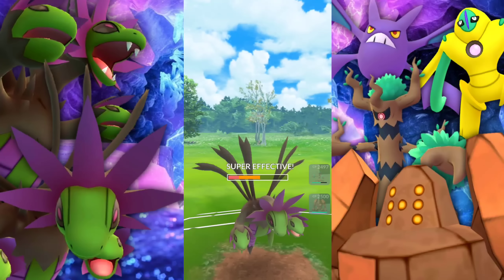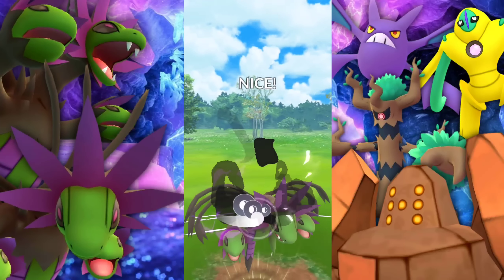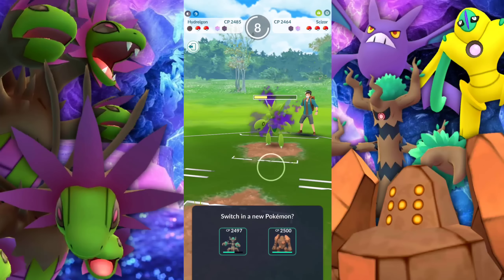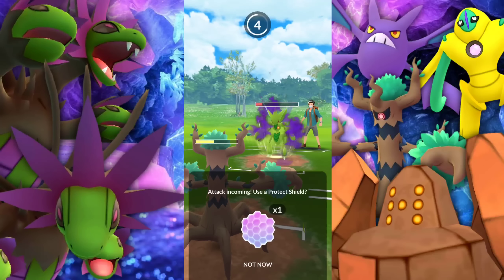So they do have a shiny Scizor — it's almost one-shotting. And that's another thing about Hydreigon: it can't take a hit. I mean, I know that was super effective, but come on. Even with defensive investment, it's not like that helps it out so much.